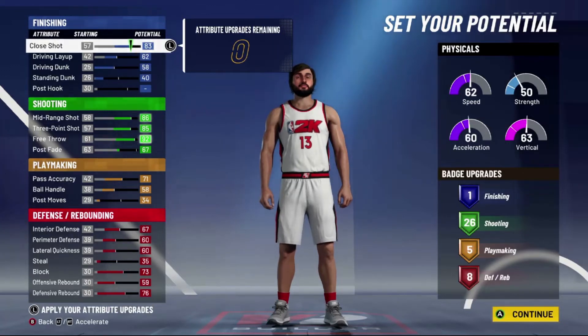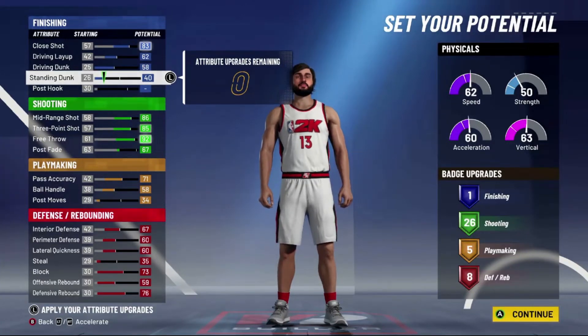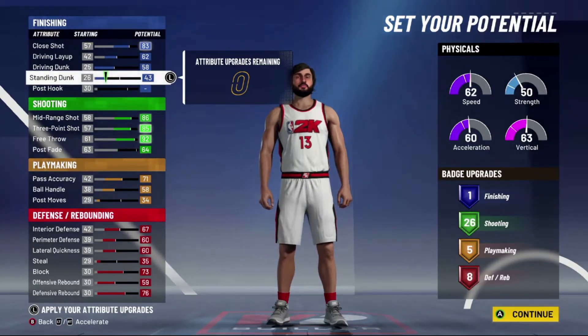You want to put close shot all the way up to 83, driving layup all the way up to 62, driving dunk all the way up to 58, and put your standing dunk at a 40. Your attributes are just barely high enough to get standing dunk animations and you get one finishing badge. But that's fine because we're gonna be scoring from the perimeter with this build, so we don't need to worry about finishing badges.